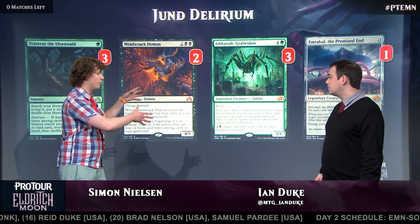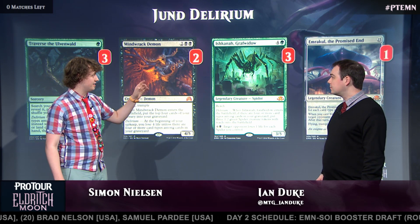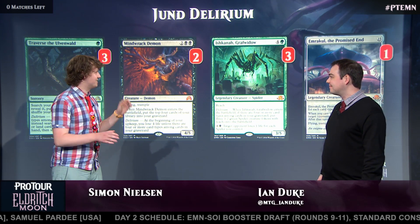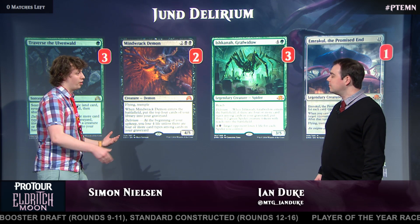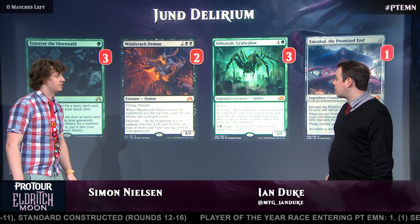Ishkana is the way we stall out the game for Emrakul, because even though we can easily cast Emrakul for six mana in this deck — we have all card types — it still takes some time to get there. Ishkana is the perfect roadblock, because along the way we will get Delirium, and people cannot break through it easily. They can, but it will take time, and at that point we will be at Emrakul. So Ishkana is buying time for your big heavy hitter.